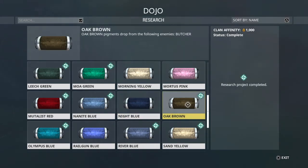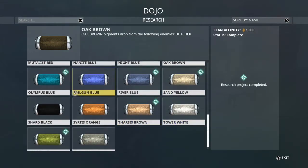Oak Brown drops from Butchers, which are Grineer — not the lowest-level grunts, but they're kind of weak. You'll find them all over the place; it won't be too hard to find those guys. Olympus Blue drops from Lancers, which are the Grineer guys — basically grunts as well — so you'll find those all over the place.